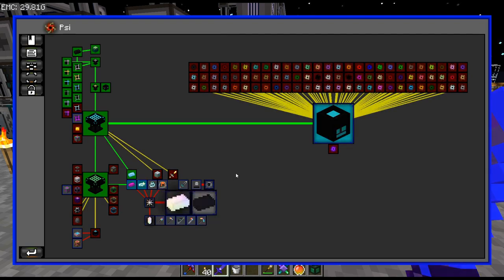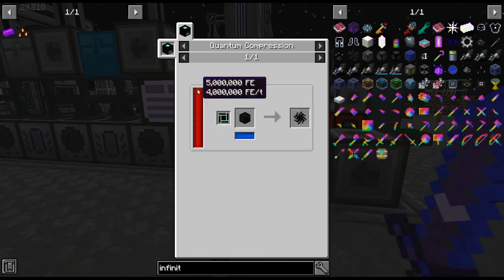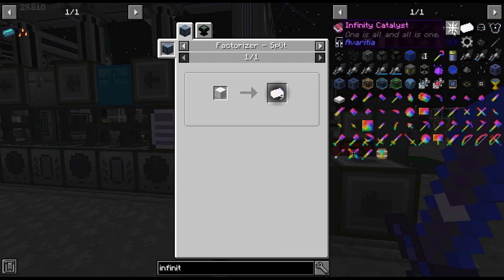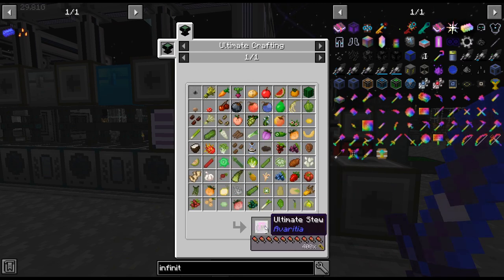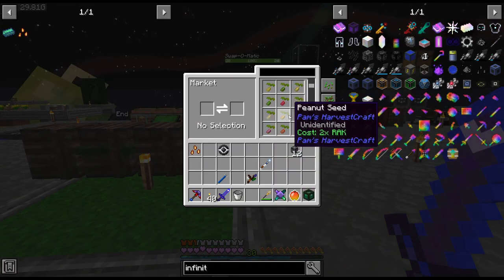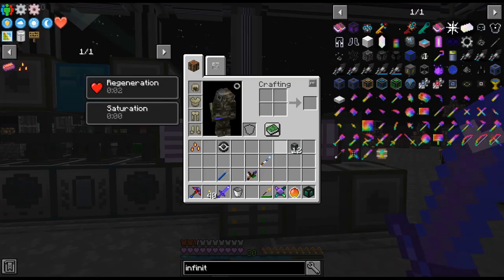I'm going to have to get the infinity catalyst — that is definitely something we need to start working towards. These can be automated. We can do the automation interface on the thing so we can have it auto-crafting. But how are we going to get this automated? I can get all the seeds from here — it's not a problem. We need neutrons — highland neutrons I think.